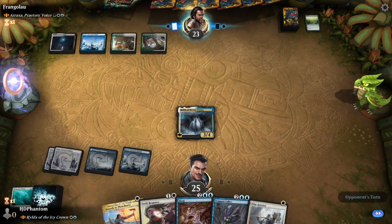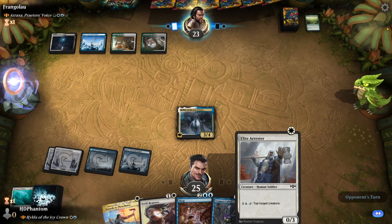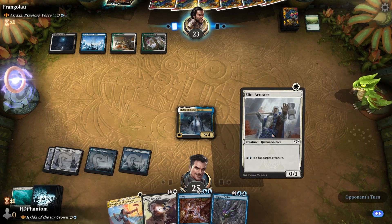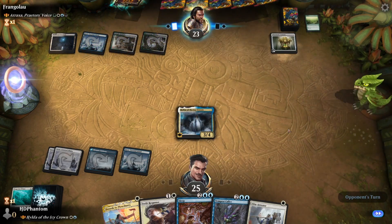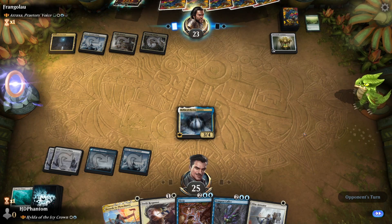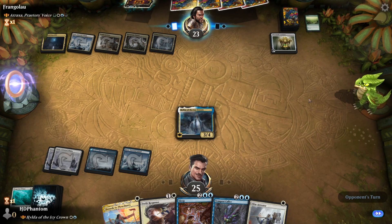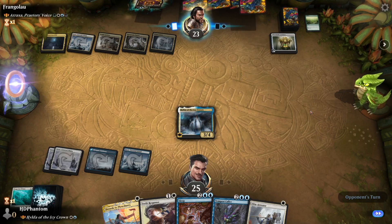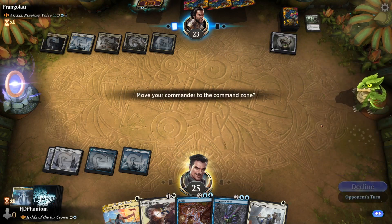Our opponent might have removal, but we'll see. If they go ahead and play out Atraxa, we have a couple of different options for how to deal with that. First and foremost, we're going to want to go Swords and the Elite Arrester if that happens. Nope — Chromatic Lantern for ramp and another tapped land. Shielded's Edict — okay, so back in the command zone we go.